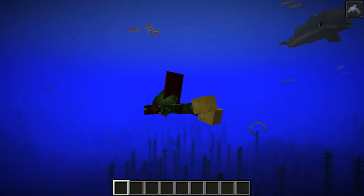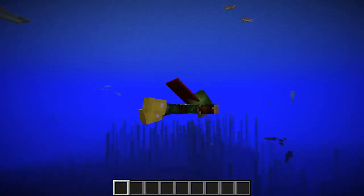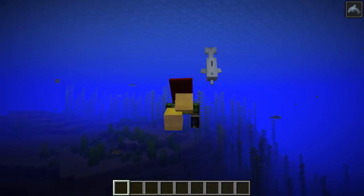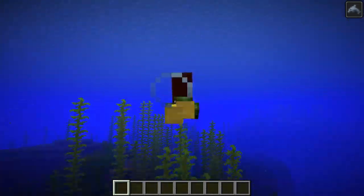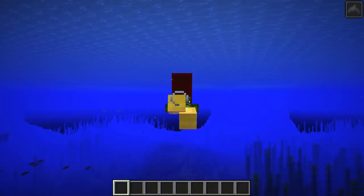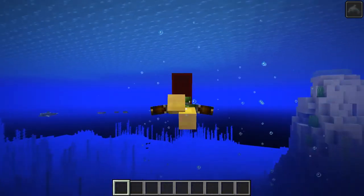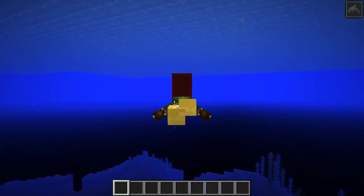Dolphins wouldn't try to get back into the water if they were out of water — they do now. If they were drowning, they didn't swim to the surface to get air — now they do. If you set the no AI tag on dolphins, they would take damage and die. There was also a problem with dolphins and phantoms: when you killed them they wouldn't drop any experience orbs — that's fixed.